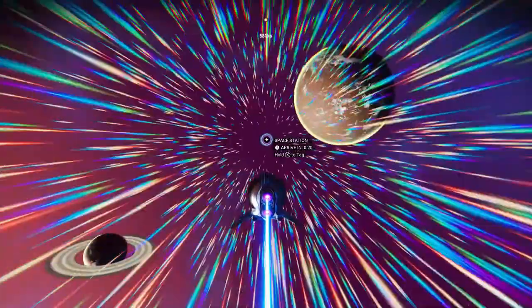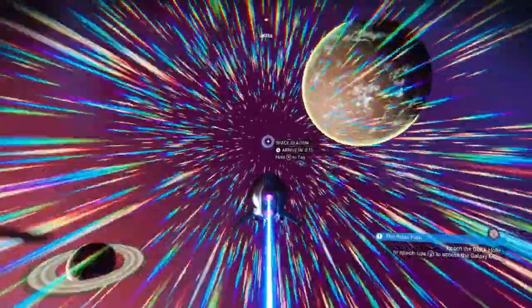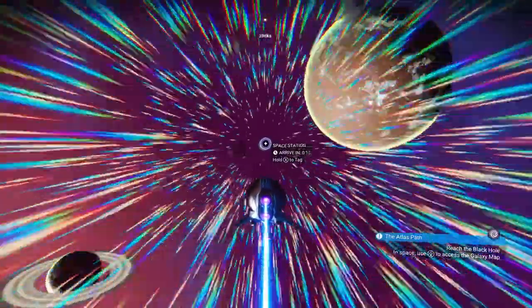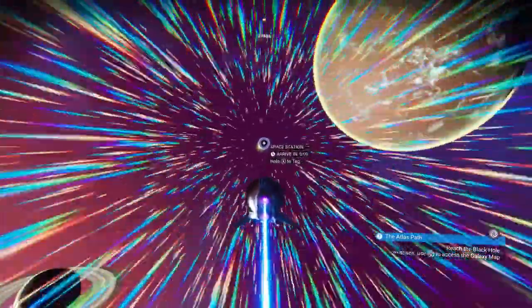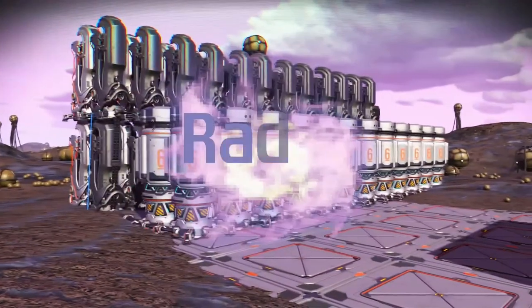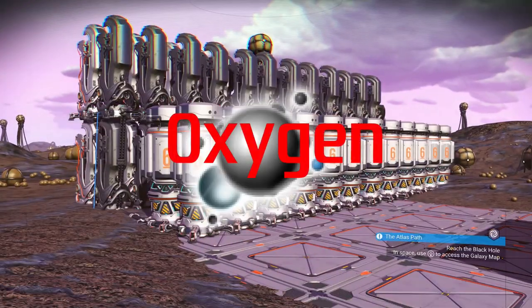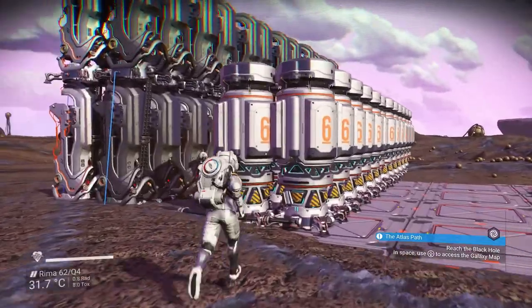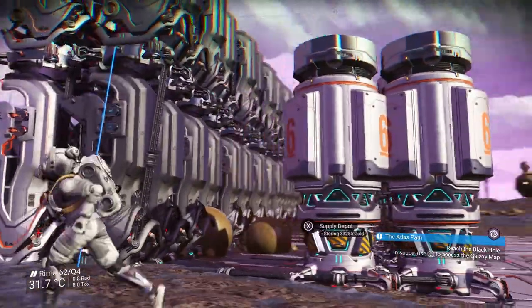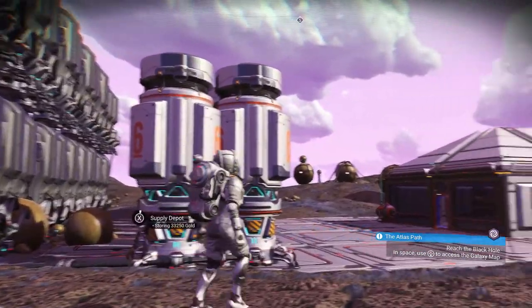Welcome back to No Man's Sky. In today's episode we're going to be showing you how to build a gas farm. Various types of gases can be found throughout the different planets in No Man's Sky. Such gases may include Nitrogen, Radon, Sulfurine and of course Oxygen. If you're tired of having to hunt around for oxygen plants, here's a classic example of how to set up an unlimited supply of gas so you'll never have to worry about it again.